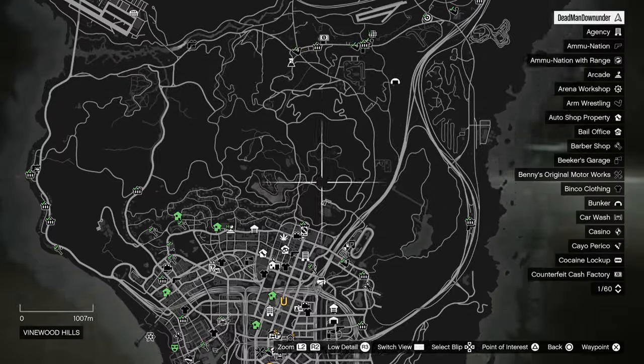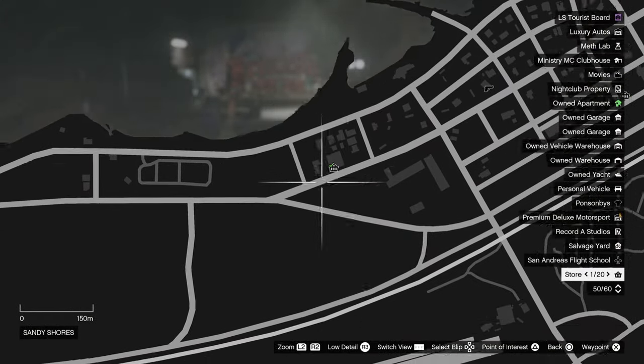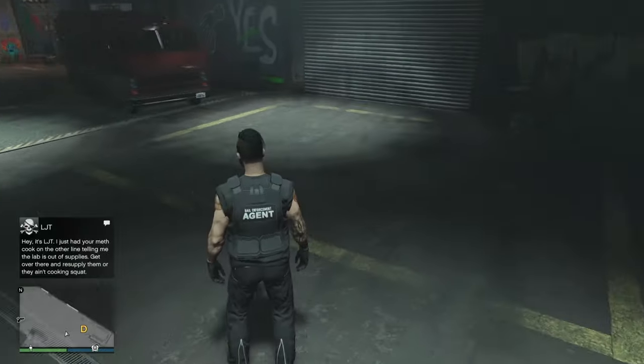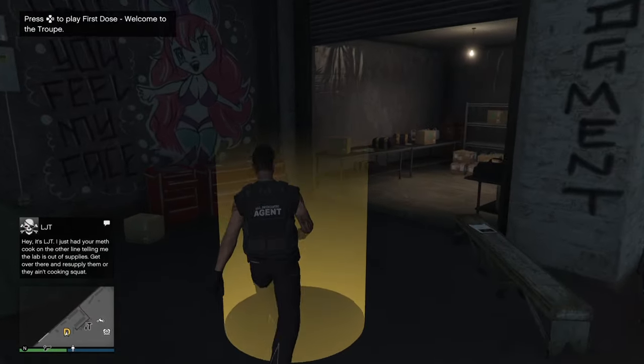Once you've got your armored vehicle, newer players will need to head up to Sandy Shores — there's going to be a gold R on your map. If you've never done the First Dose missions before, drive up there and walk into the corona. For experienced players who have already done it before, it's going to pop up in the Freak Shop.